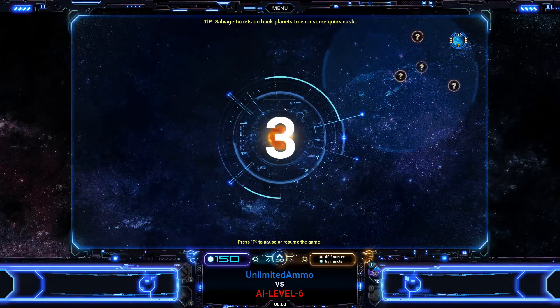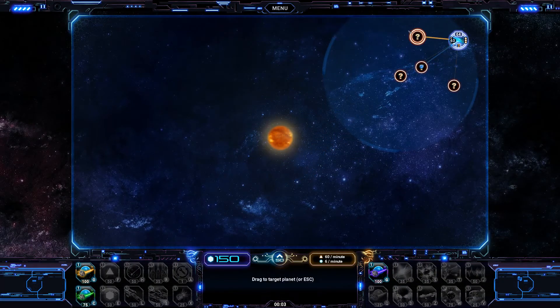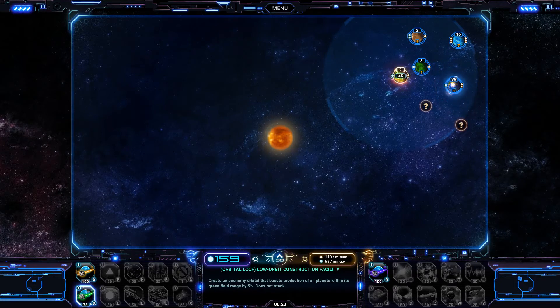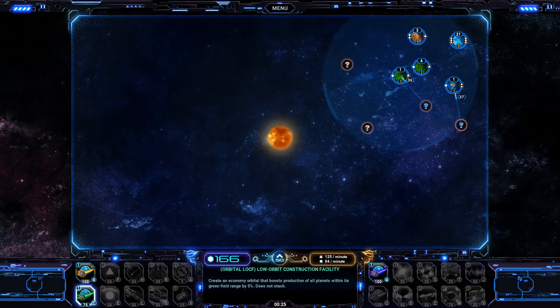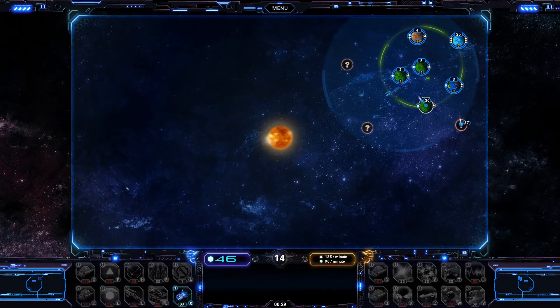If you've ever played a game like this before, you should have a pretty decent idea what's going on. Here's our home planet — we send out our fighters to conquer more planets, produce more resources, and gather more planets for fighter production. We can upgrade our abilities, such as producing a low orbit construction facility that gives bonuses to our economy. Let's upgrade that right away to extend its range.